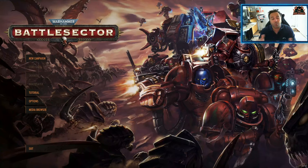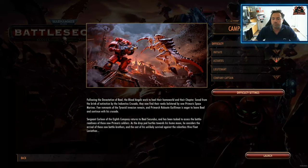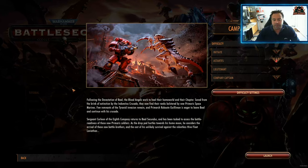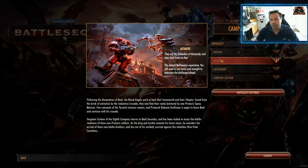There are a lot of games out there and I think this one particularly stands out quite well. So in the new campaign we follow the devastation of Baal — the Blood Angels work to heal their homeworld and their chapter, saved from the brink of extinction by the Indomitus Crusade. They now find their ranks bolstered by new Primaris space marines. A few remnants of the Tyranid invasion remain, and Primarch Roboute Guilliman is eager to leave Baal and continue his crusade. Sergeant Cullan of the 8th company returns to Baal Secundus, tasked to assess the battle readiness of these new Primaris soldiers. As the drop pod hurtles towards his home moon, he considers the arrival of these new battle brothers and the cost of his unlikely survival against the relentless Hive Fleet Leviathan.